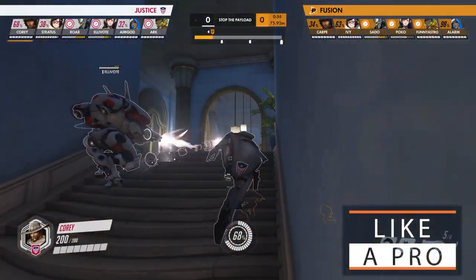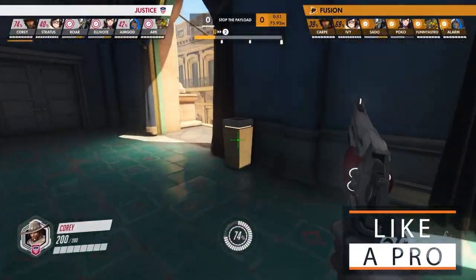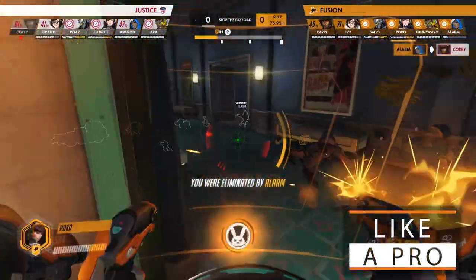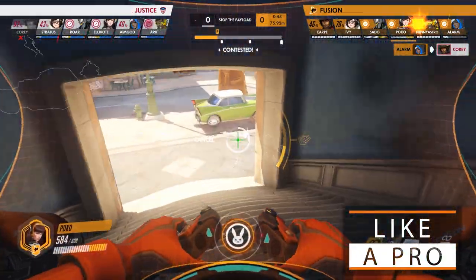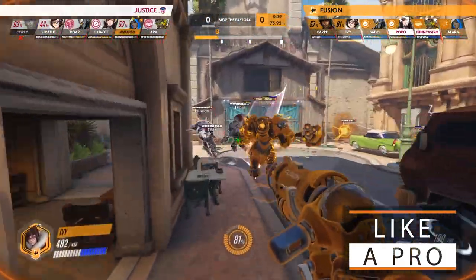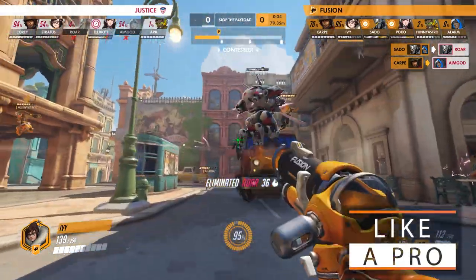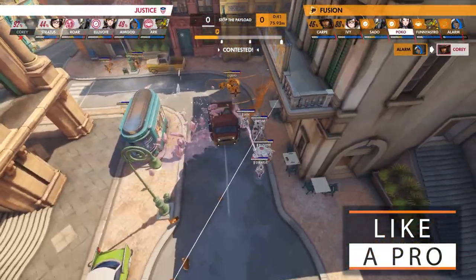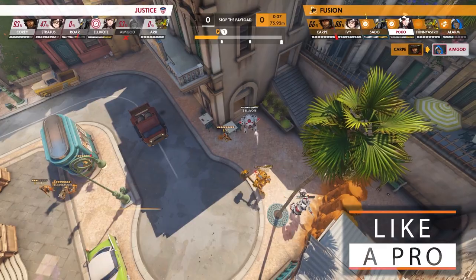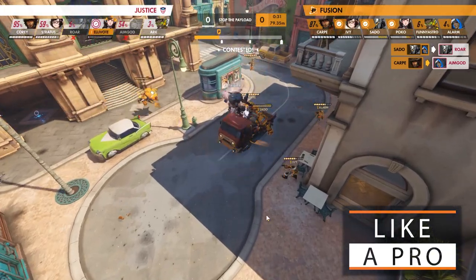In this next teamfight, the Philadelphia Fusion attempts to take an aggressive push on the payload and secure the objective. Corey takes a high ground flank against the backline on McCree in the hopes of getting a pick on Alarm and shutting down the fight, but he only gets sent packing by a diving D.Va. Arc uses Sound Barrier to engage the fight, but after a failed Earth Shatter from Roar, the Washington Justice back track as a nano-boosted Reinhardt comes swinging their way, with the Sound Barrier enabling the entirety of the Fusion to clean up the Justice. Ivy places an Ice Wall behind Roar, cutting off his path for escape and putting him face to face with a hammer and no healer. Elie Vogt dives onto the point to stall, but at this point the teamfight is over and it's time to reset.